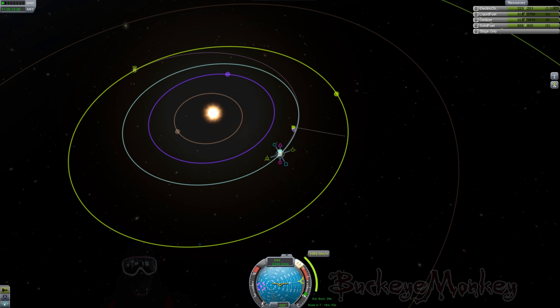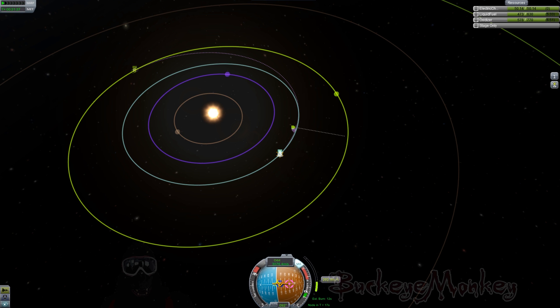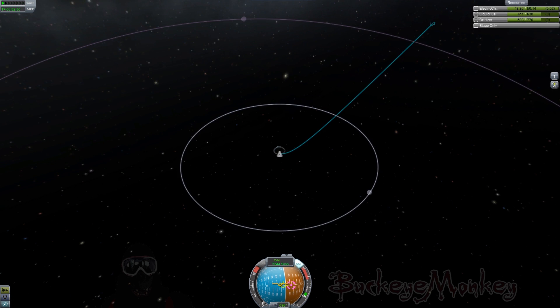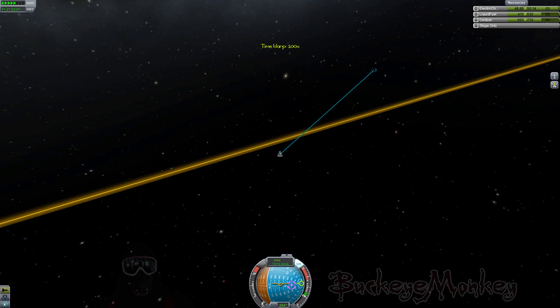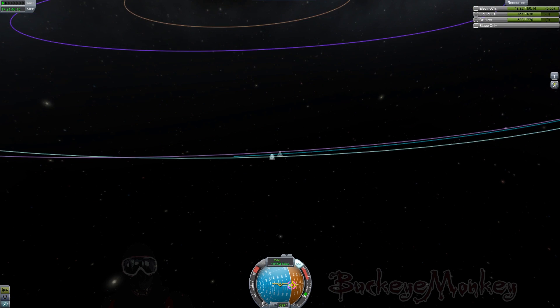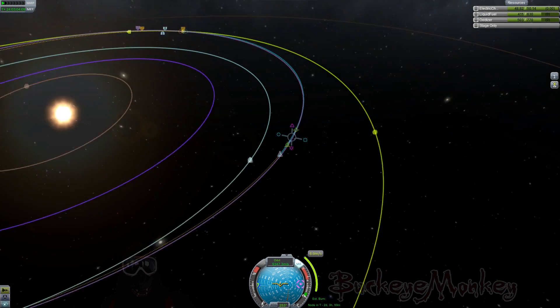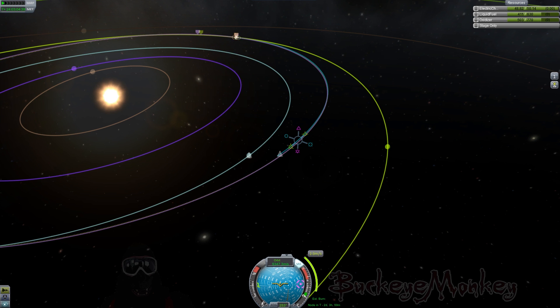The more astute KSP players among you may have noticed that we are in a decent alignment with Duna for a planetary transfer, which is not how the game starts out. I stuck Bill in a capsule on the launch pad to get some time acceleration going so that I could get to this point. It may seem cruel to have left Bill sitting out there for so long, but Bill's not really a team player — he never seems happy with what's going on. So you know what? Screw Bill. I say he deserved his time in the penalty box.